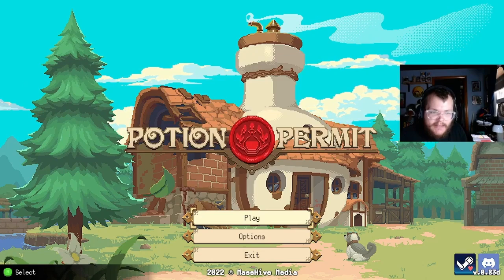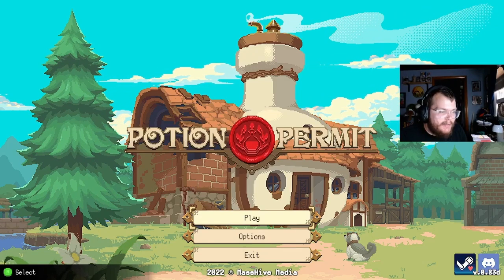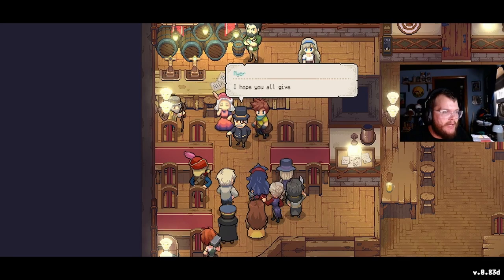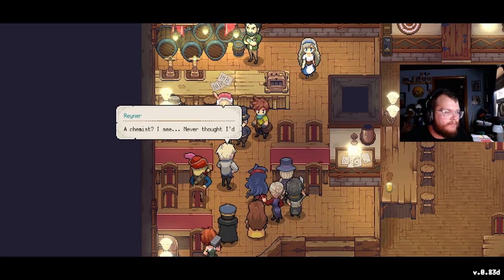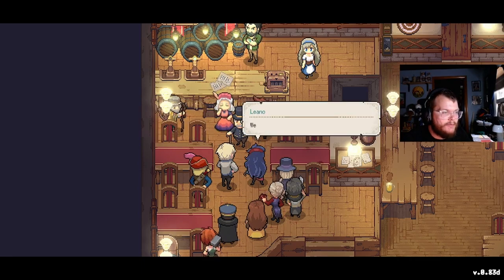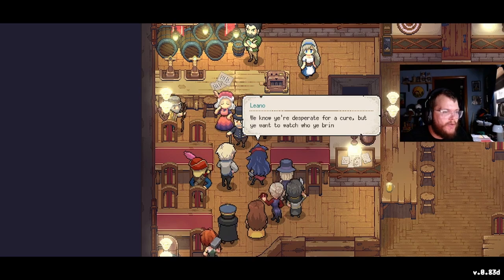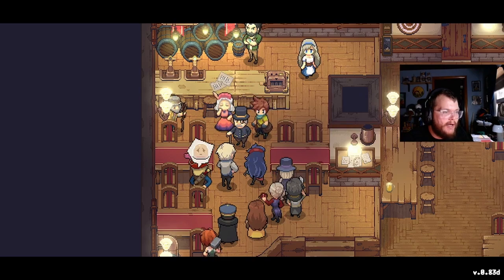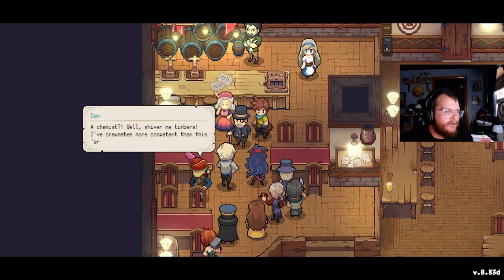The third demo we played was for a game called Potion Permit, but this one, I'll be honest, was not my favorite demo that we played. I had some issues with it. It obviously took a lot of inspiration from Stardew Valley, which is a game that I do love and have played a lot. There was quite a bit of inspiration from it, including the mechanic where you pass out randomly at 2 a.m. even if you have stamina — where you'd have no reason to know that because it's kind of arbitrary.